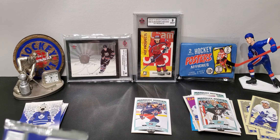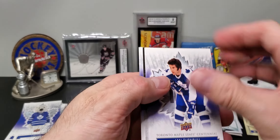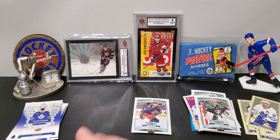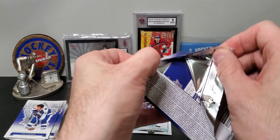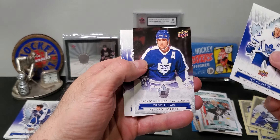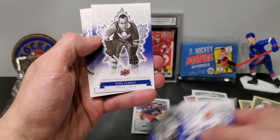All right, next pack — looks like a retro again. There is a JT Compher, not a blank back. Always check for blank backs, especially if you get two retros in a pack — little thing I noticed. Here comes another mini. Looks like a highlight card — no, it's a team card, but it's Ryan O'Reilly.